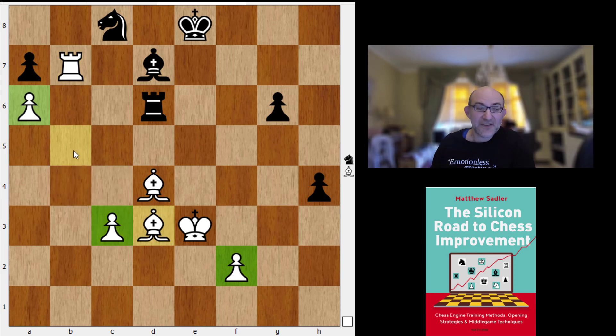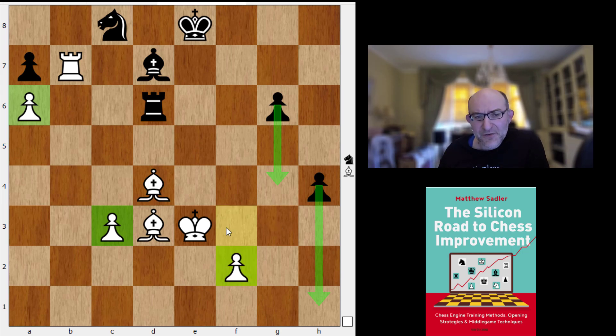Leela's plan is to distract white with the h pawn, and probably also to just move the g pawn up to g4 and get good connected pawns. You might even be able to exchange off the pawns and get all the pawns on one wing by playing g4 to g3. So it's pretty natural for white to get the king over to h2 or g3 just to stop the h pawn and also to stop the advance of the g pawn.